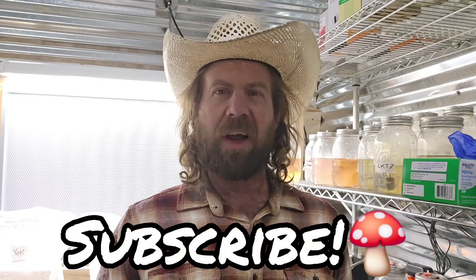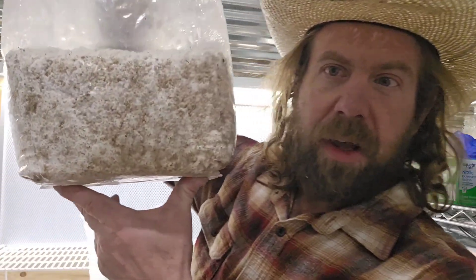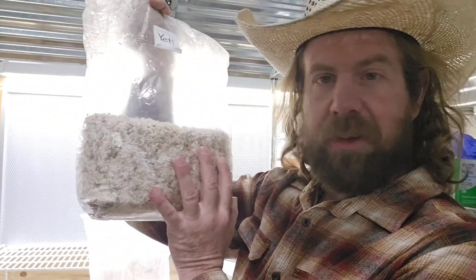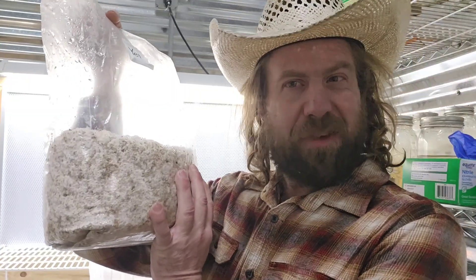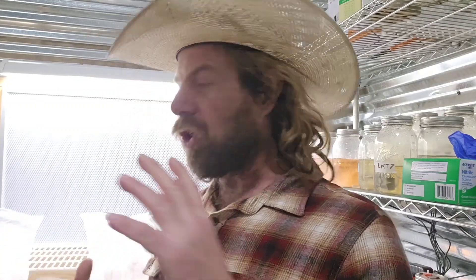He gave me this recipe: 1500 milliliters millet, 1000 milliliters vermiculite, 1000 milliliters water — and that changed my life as a mushroom cultivator. That spawn recipe is flawless. I call it the best no-prep grain spawn recipe. I make it in a myco bag. This old spawn here I've had refrigerated for about three months — I just took it out of the walk-in cooler to make this video.